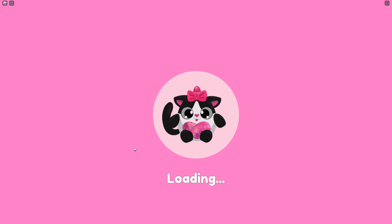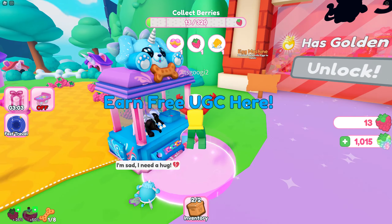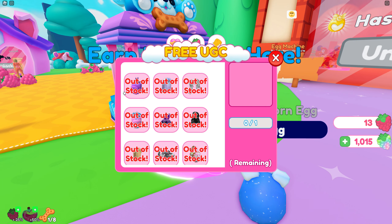If you are a new player, you will get a short tutorial to understand the game. Go to the UGC shop. The free items will be added here when they are released.